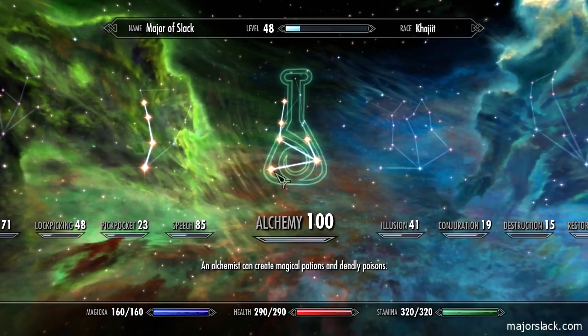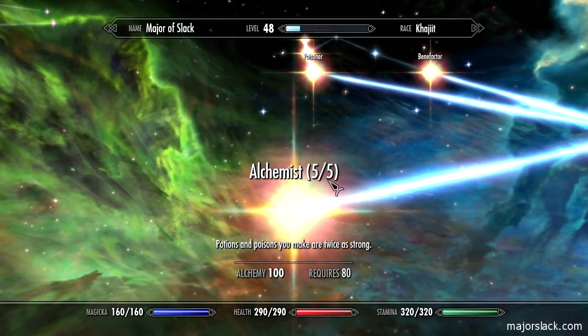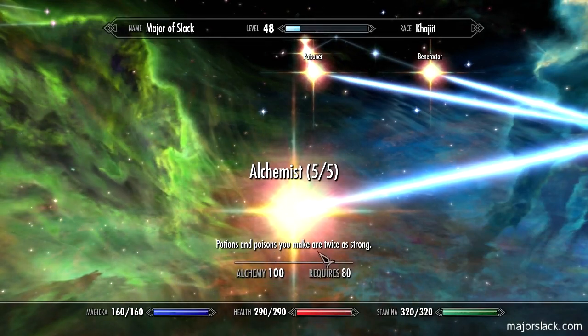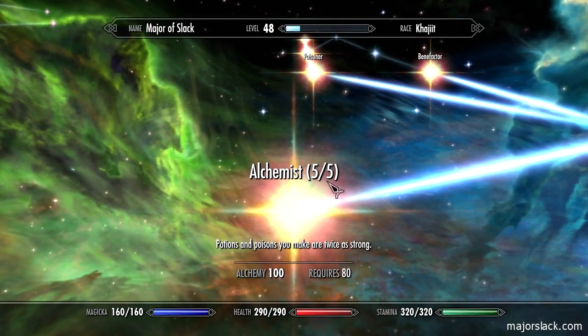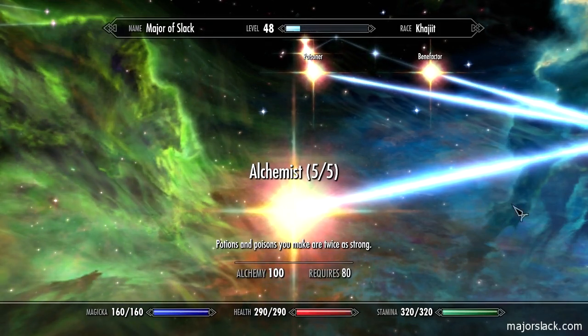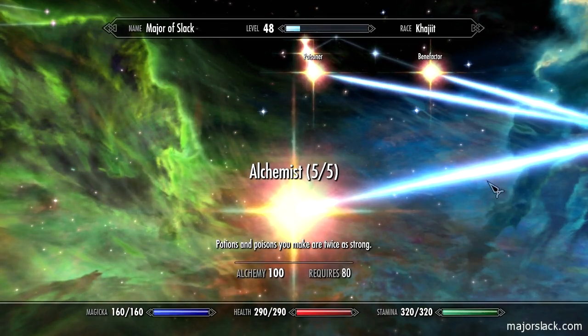One of the things I really focused on was alchemy. I got alchemist five out of five — the fifth level. Potions and poisons you make are twice as strong. Each level gives you a 20% bonus on the strength of your potions, so level one gives 20%, level two gives 40%, et cetera.